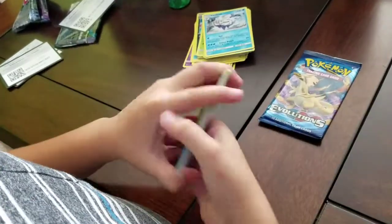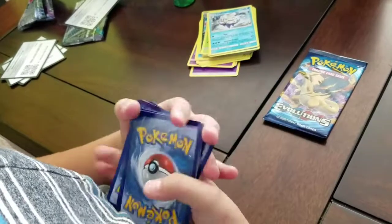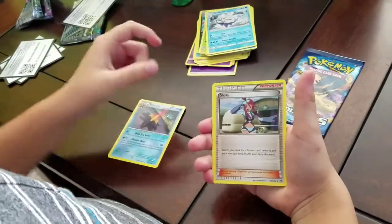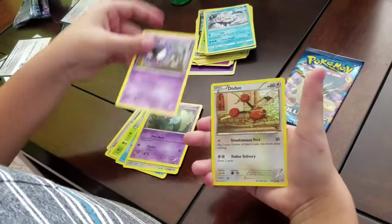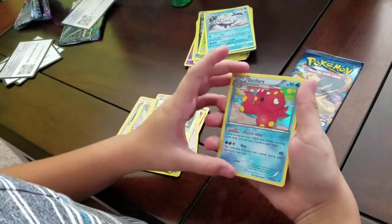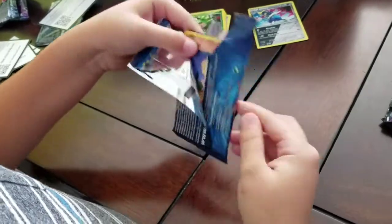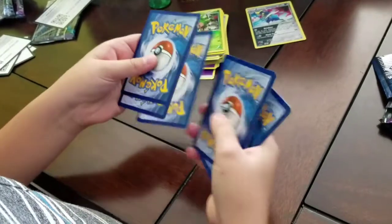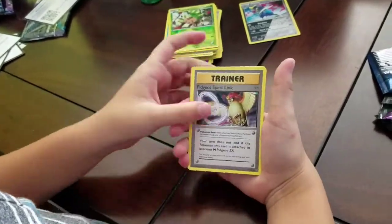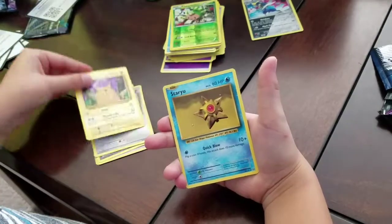We got Stormy Skyla, Poipole, Snover, Swablu, Gastly — don't do a reverse — Chespin, and another hollow. Hollow Arcanine! Cards are falling over. Now we got Evolutions — Evolutions don't fail us, Evolutions is always the lucky pack. Pidgeot, Clefairy, Ponyta, Doduo, Pikachu, Star, Onix reverse, Nidorino, and Doduo.